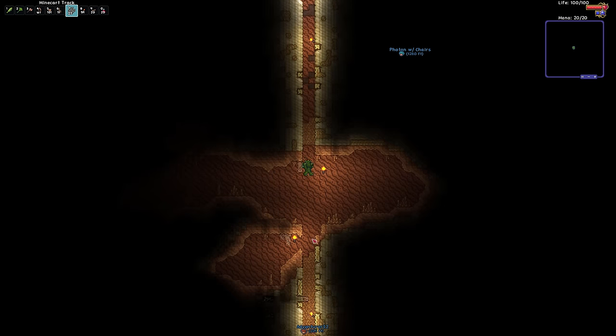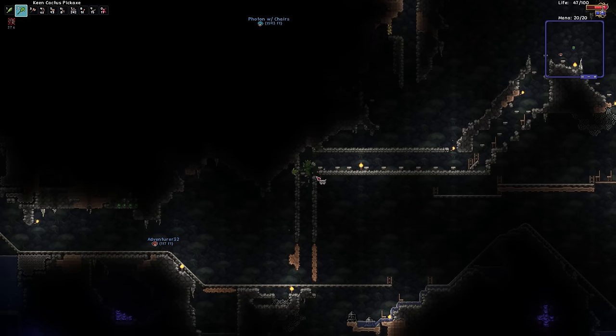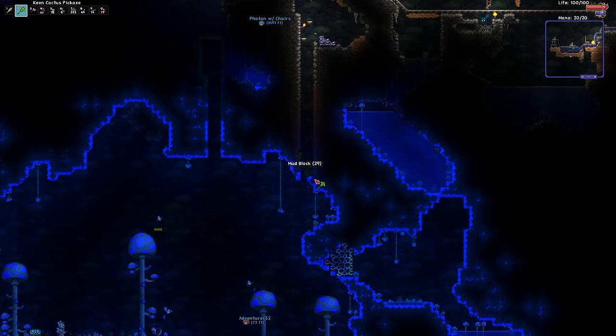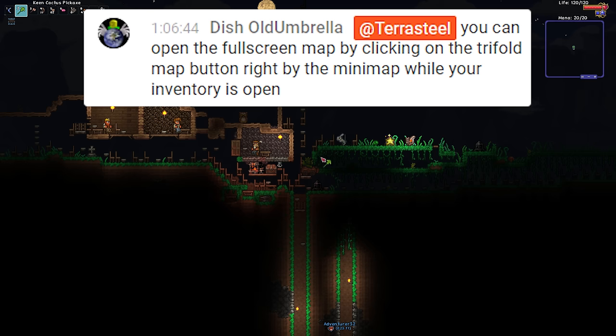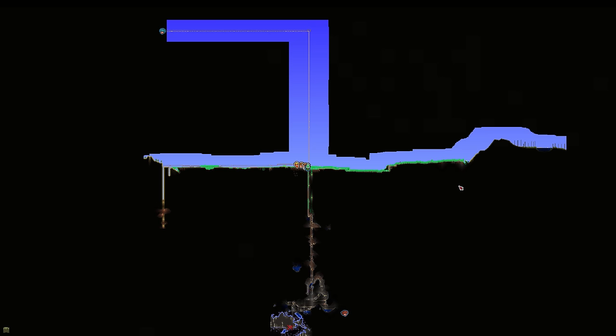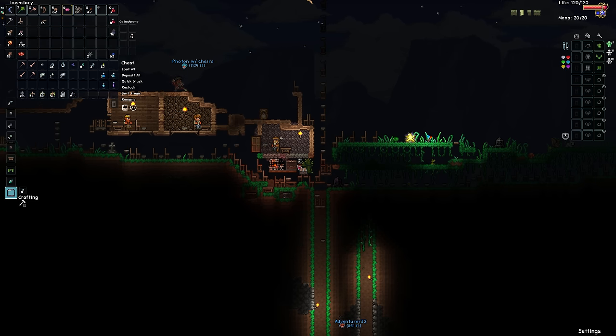This basically obsoleted the chair-row highway we had spent the entire last stream trying to build. Made exclusively of rails, this was cheaper, easier to build, and faster. Needless to say, all future infrastructure would be based around this rail-only architecture, aside from elevators which still need chairs. I'm just paranoid and keep my inventory open constantly. How are you enjoying this? I'm not. A stream viewer also discovered you can open the full stream map by clicking on the tri-fold map button right by the mini-map when your inventory is open. That's very useful.